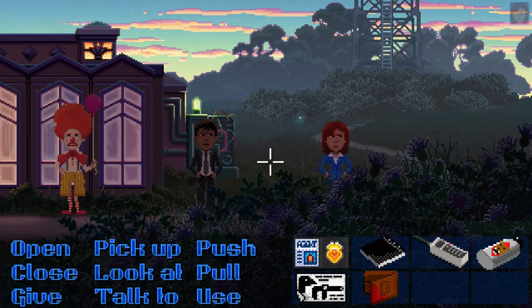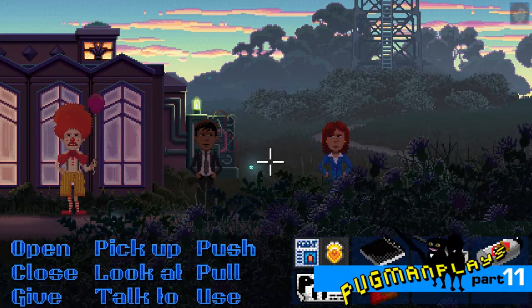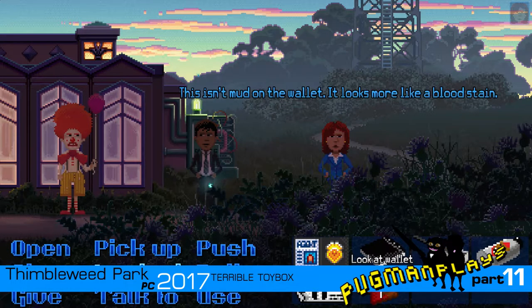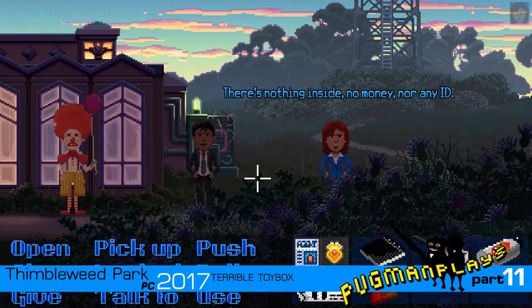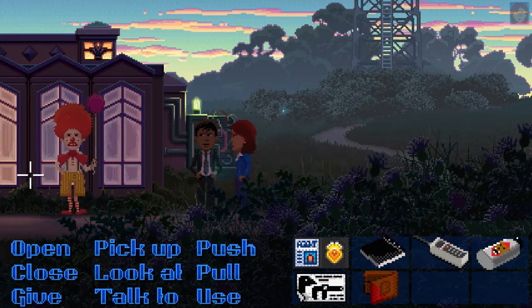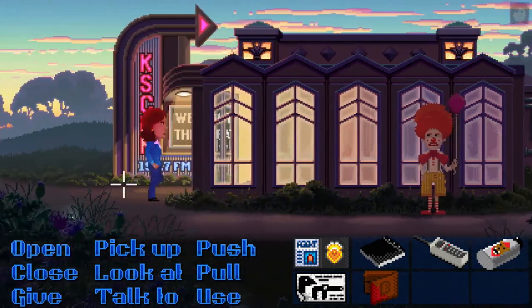Welcome back to Thimblweed Park. We've finally got the wallet of the murder victim. This isn't mud on the wallet, it looks more like a bloodstain. There's nothing inside — no money nor any ID. Let's take it back to the town hall and get it analyzed.